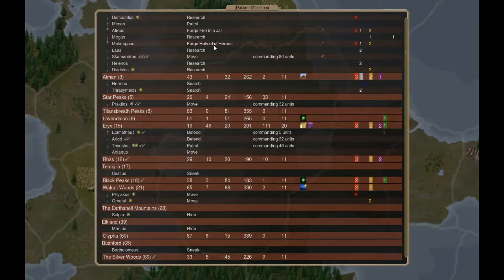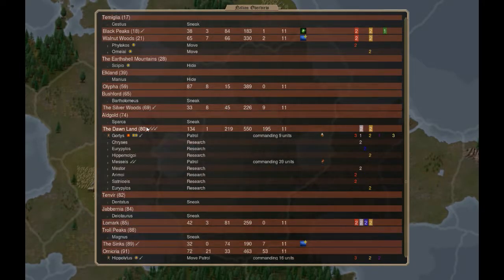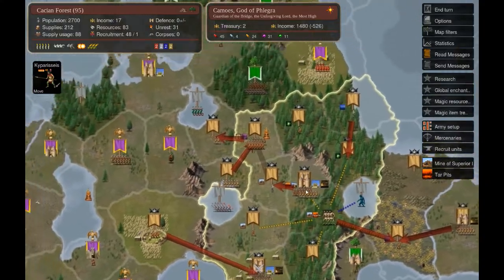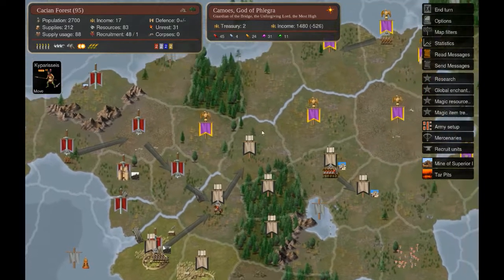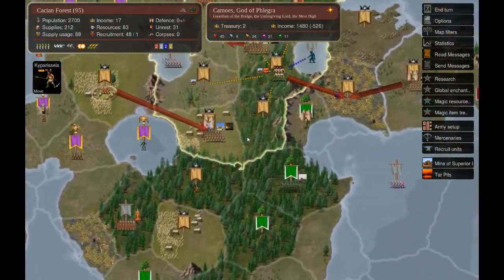I'm forging two items per turn to get the most discount with the Dwarven Hammers. The rest is straightforward - research, site searching, building palisades. I have a scout over here and the bulk of scouts are over in Vanheim lands, so I'll try to move them up.